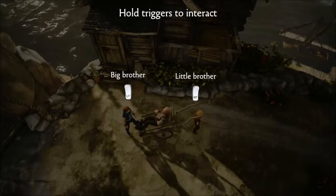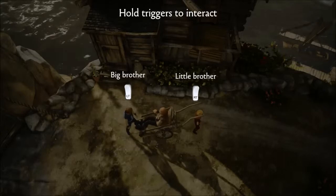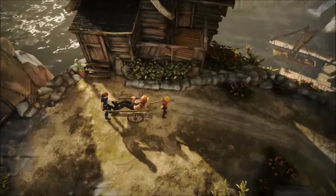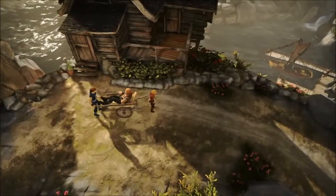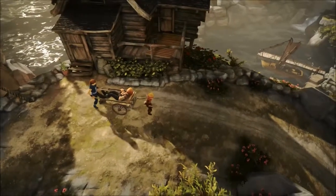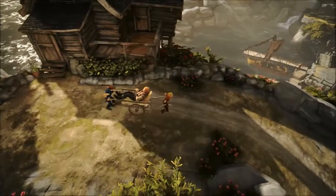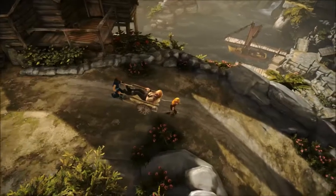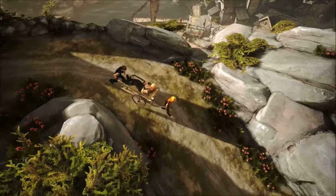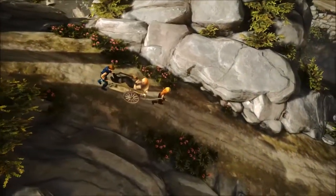Now hold triggers to interact — so this is why you need a controller. The left one is the big brother and the right one is the little brother. Here we go. Now if you see me suddenly turn in circles it's because I've forgotten which brother is which and which controller. Easy does it.